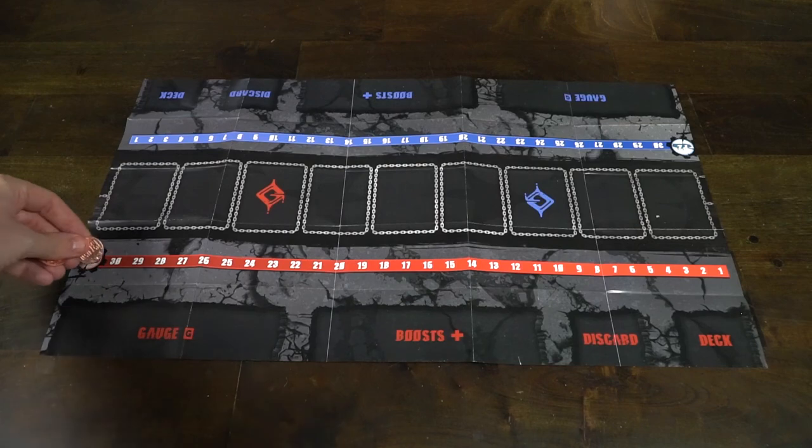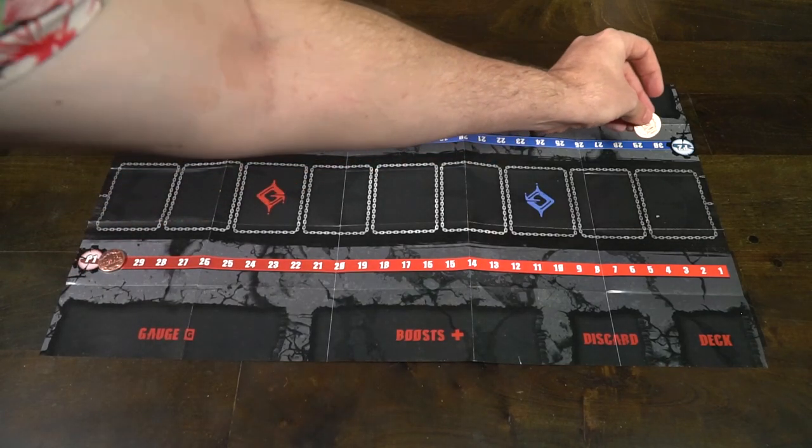Let's talk about how this game features and functions. Setting up Guilty Gear Strive, the board game, is actually quite simple. What I have here is the main game map, which you will unfold and place in the middle of the tabletop for you and your opponent. Each player is going to be choosing one of these decks of cards here.